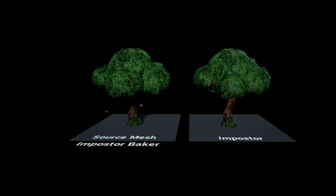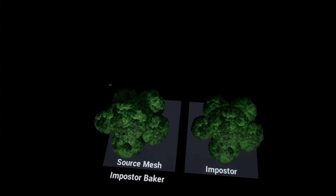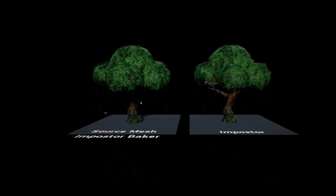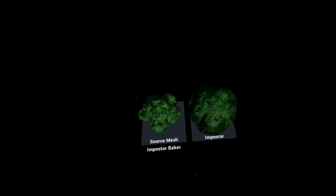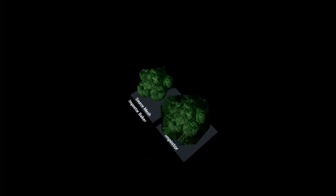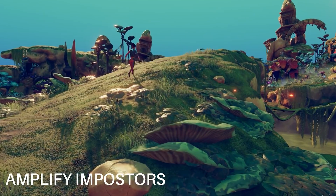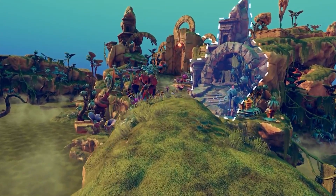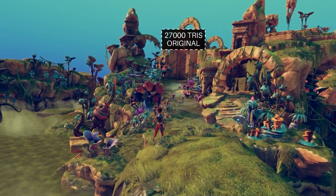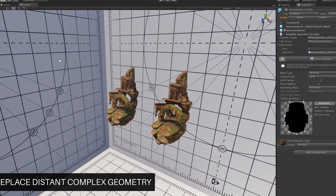Impostors is actually a clever technique used to optimize your scenes by replacing complex 3D objects with simplified 2D versions of them. These 2D versions look identical from the player's perspective, and this means you can still get some really great visuals without straining for performance. Amplify Impostors is a pretty sweet tool that automates the creation of these 2D stand-ins directly into Unity. It's also compatible with Unity's standard pipeline and also the Universal Render Pipeline, which makes it pretty versatile for most projects.